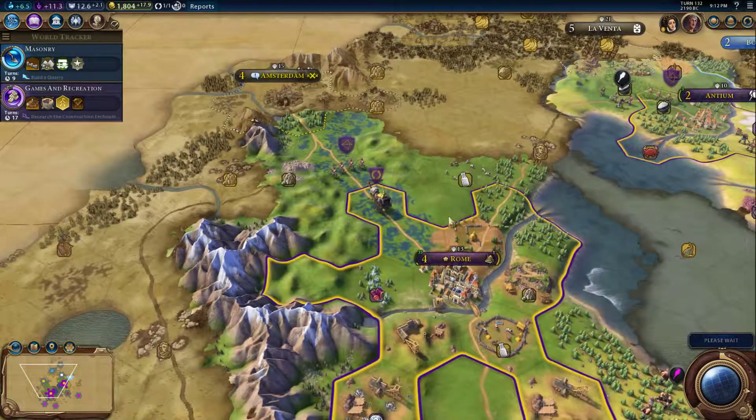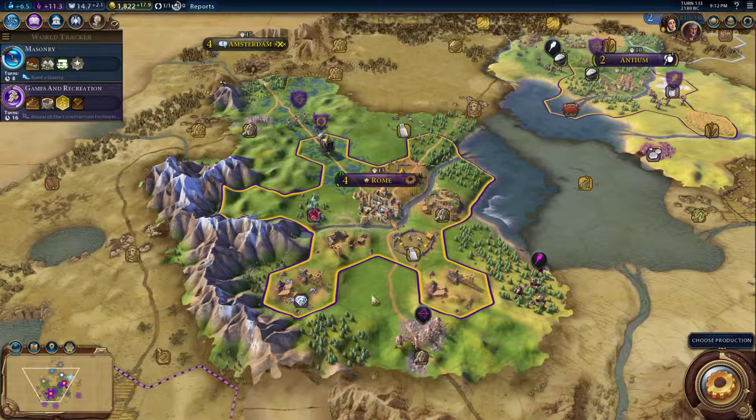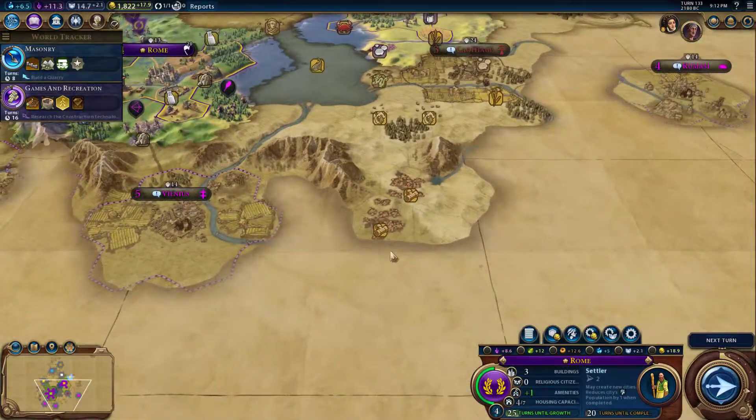Why it's not working — worked last time, maybe it ended up getting changed somehow. Water Works is complete, we got new production now. We're gonna go with another settler just so we can start expanding as soon as we can here.